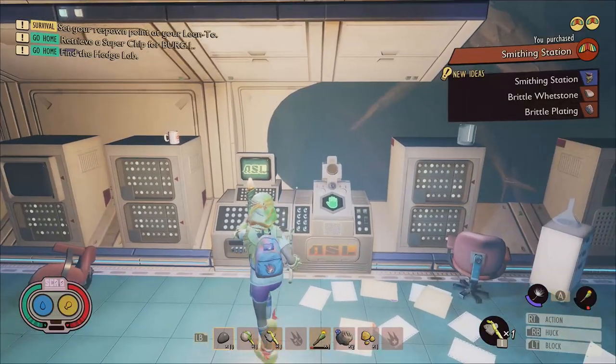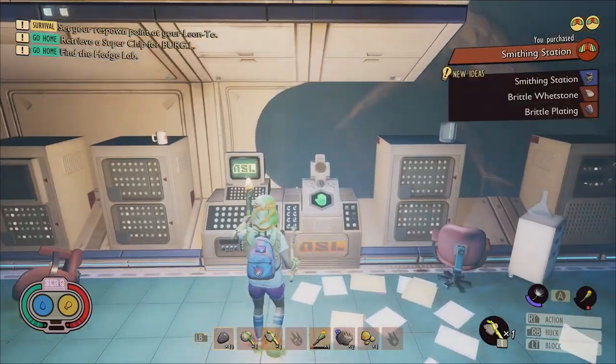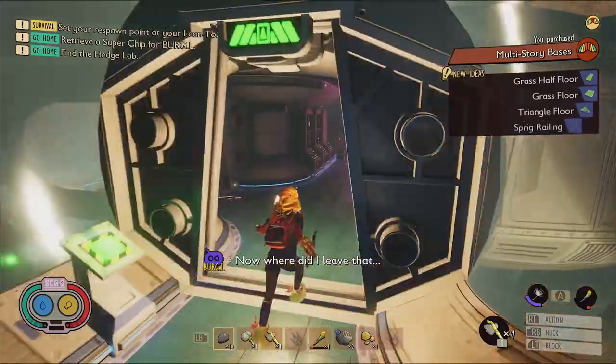There's a backdoor in the Oak lab that you can use to return to Burgle faster, or to return to the lab's ASL terminal more easily. You'll need to open it by pressing a button, so don't forget to do that when you first visit the Oak lab.